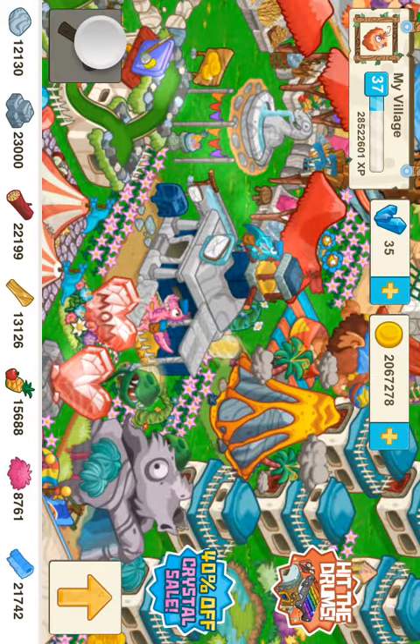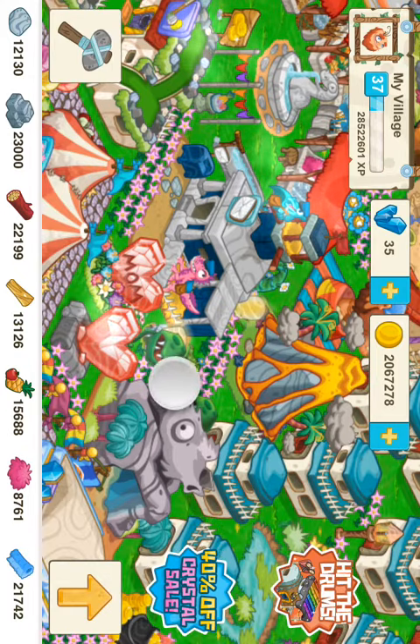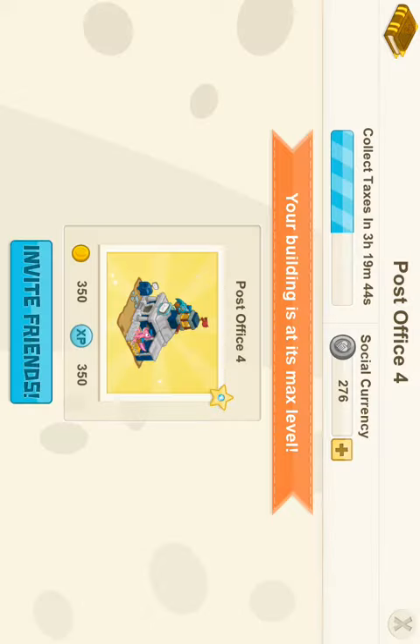You go to Decorations and then you buy the Post Office. Once it's built, you can keep upgrading it, and then it'll end up looking like this. You can see I have 276 of those little coins in the top right, kind of middle section there.